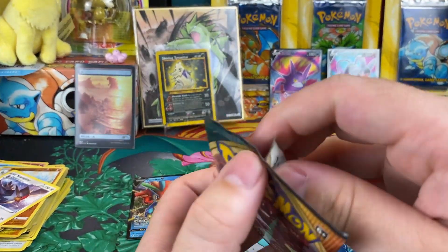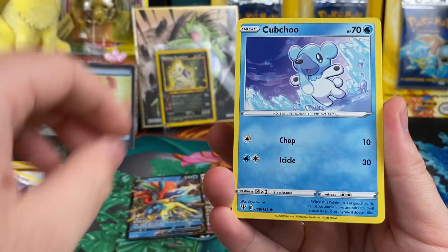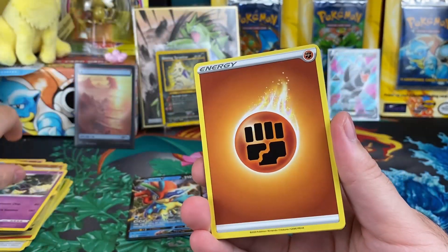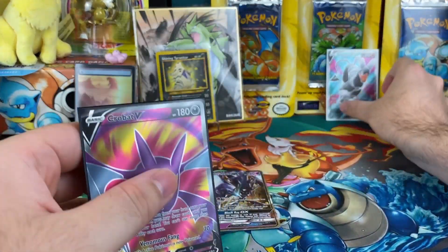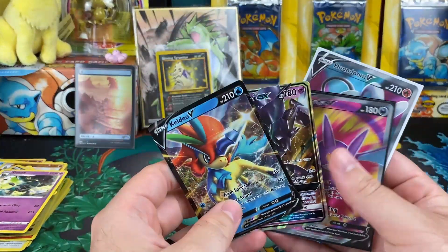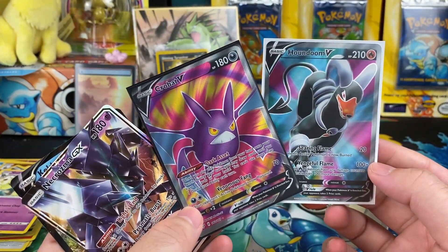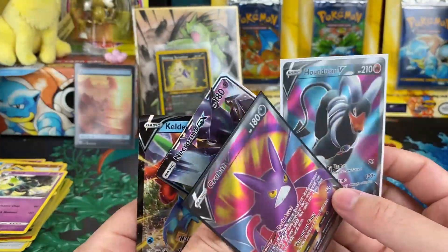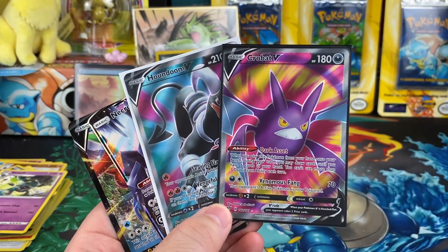We got our last pack — let's see if we can get some last pack magic. Gothita, Skarmory, Pikachu, Golurk — no last pack magic there. That's okay. So what do we got for our hits? We got Keldeo V, Necrozma GX, and then we hit some pretty decent full arts. Both of these I don't think I have, so we're going to be adding stuff to our collection. Not too bad. Appreciate you guys watching, and until next time, hope you guys have a good one.